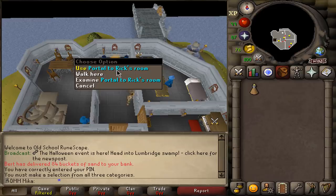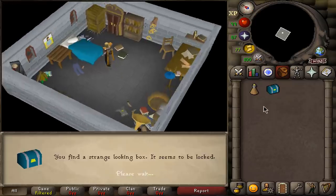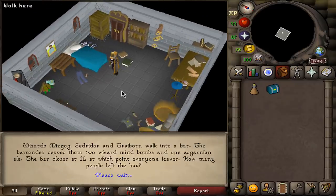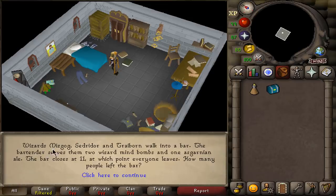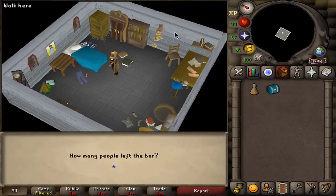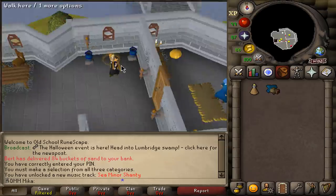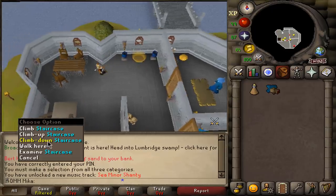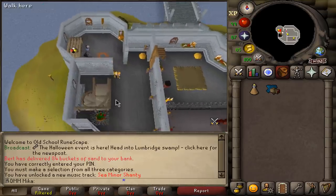You're going to climb to the first floor in the Wizard's Tower and use the portal to Rick's room. Then you're going to search around the objects until you find Rick's box. Now this is going to be a puzzle, and the answer might actually be different. You need to return to him right now — yeah, you've got to return to Rick.